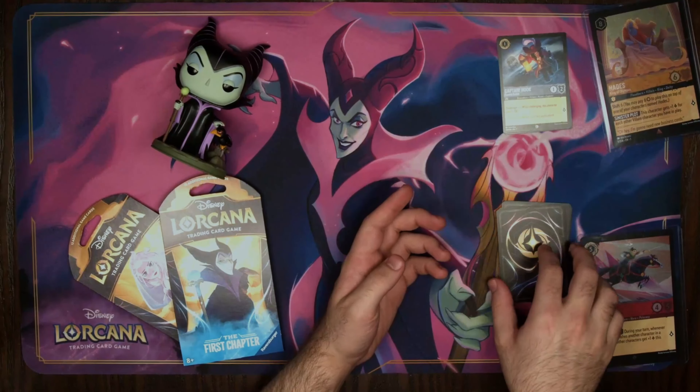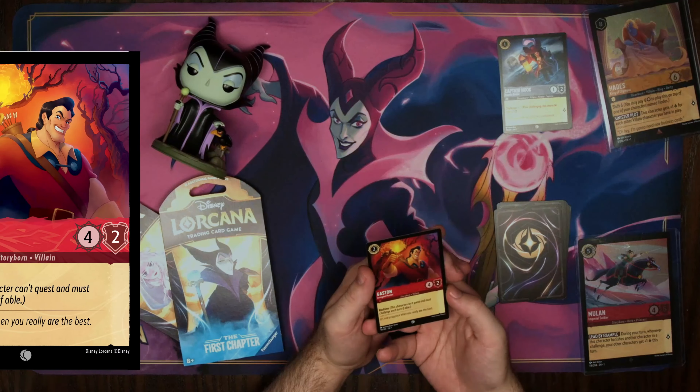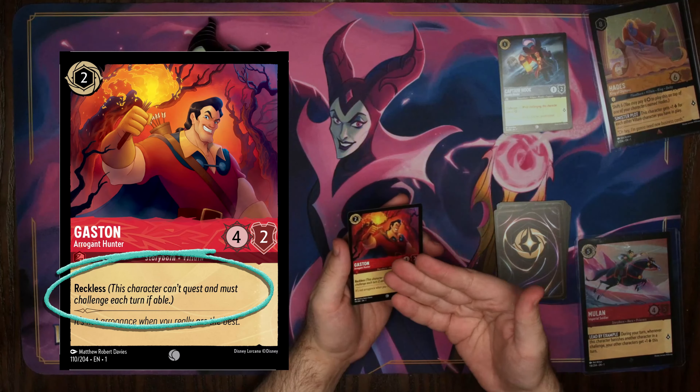The next character ability we have here is Reckless. We have our arrogant hunter, Gaston.